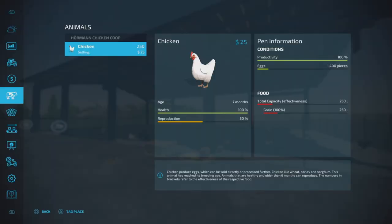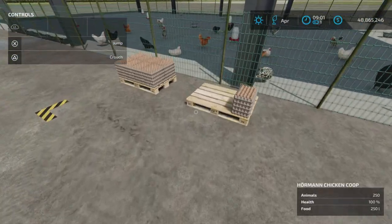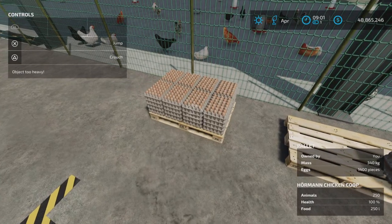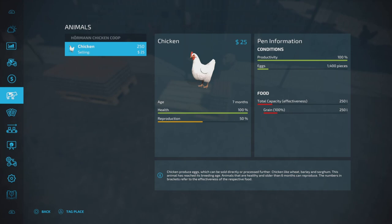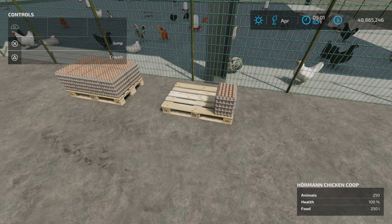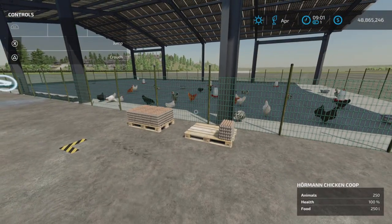Our food still has a little bit left, so it is enough to sustain them for an entire month. We have eggs — 1,422, just a bit over 1,400 eggs.